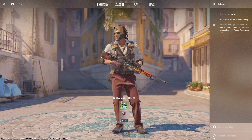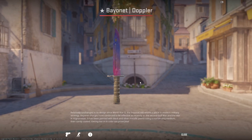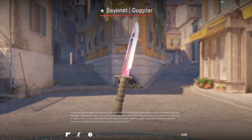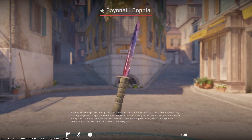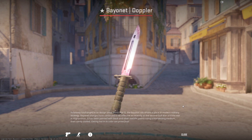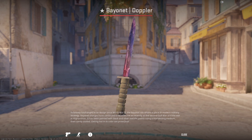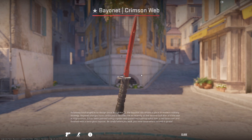The next knife I think has a lot of potential is one I previously gave away — the Bayonet Doppler. I really like the Bayonet: I like the pullout animations and the fact that it's one of the OG knives. You get it in the same cases as the Karambit, the M9 Bayonet, and the Butterfly knives. This knife is found in the Chroma cases, and I do think the Chroma cases will go up in value over time. Best finishes: Doppler, Fades, Slaughters, Tiger Tooths, and Crimson Webs — in Minimal Wear it still looks quite nice.